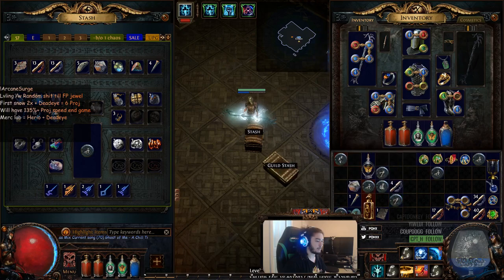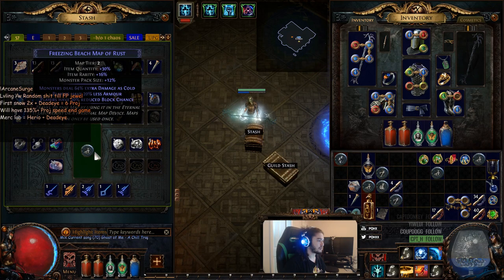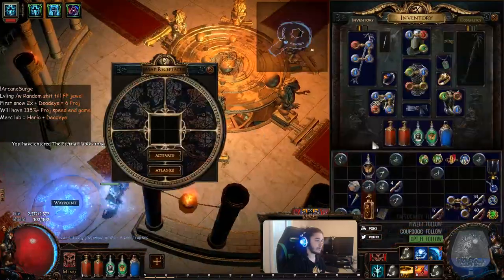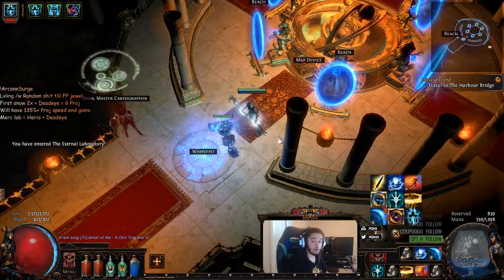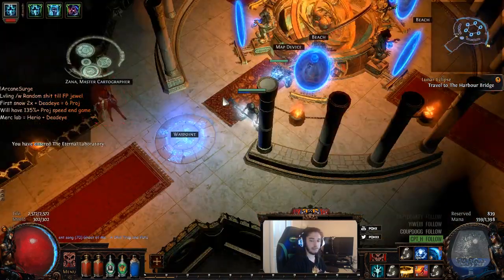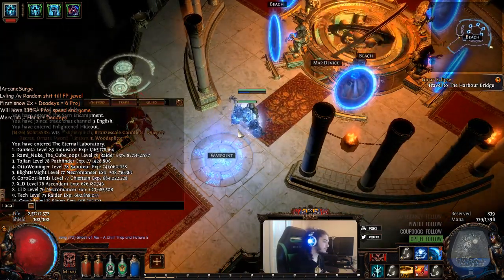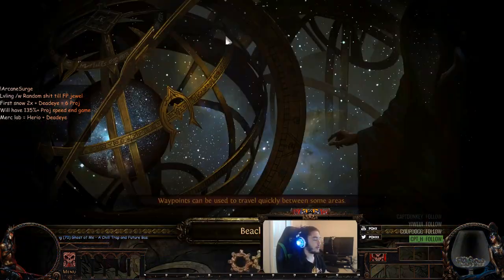Let's run a beach map since we're level 69. The map mod is extra cold damage and players have less armor, so this boss is probably going to hit hard. Remember that in beta the boss health has been increased by about two to two-and-a-half times. I also don't have a Vaal Lightning Trap or Vaal Haste — those are huge additions to the build. This is basically day one of the league; I went to sleep, woke up, and I'm making this video. Checking the ladder, the top player is 83, so let's test it out.